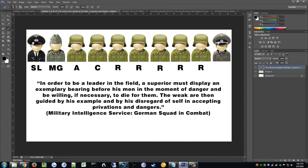So in order to be a leader in the field, a superior must display an exemplary bearing before his men in the moment of danger, and be willing if necessary to die for them. The weak are then guided by his example and by his disregard of self in accepting privations and dangers. What we should understand from this is that a lot of new players say the SL should stay behind, stay in cover, and let the infantry push forward.